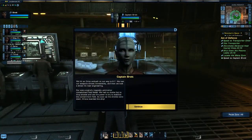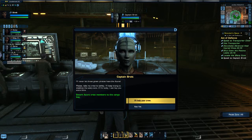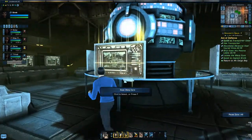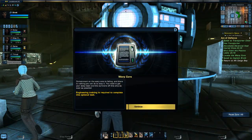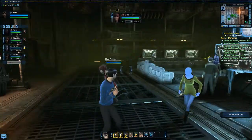Let's talk to Captain Brott. She says they hit an Orion ambush on the way to K7 — they lost weapons almost immediately, then took a direct hit near engineering. The warp core's magnetic antimatter containment has failed. They had no choice but to drop shields and use the power to try to stabilize the containment field, and as soon as shields were down the Orions boarded. She'll never let those green pirates have the Azura — please take her crew to safety, she'll keep trying to stabilize the warp core. Unfortunately, we need an engineering player to stabilize the ship — you can't just use an engineering officer from your away team.